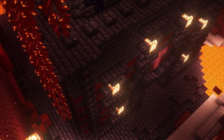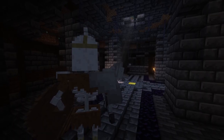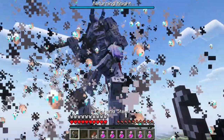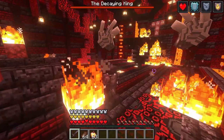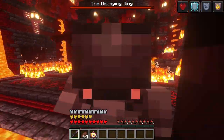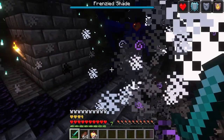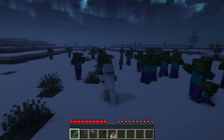The next mod that we have is Mariam's Souls-like Weaponry. This mod currently adds three new structures: the decaying kingdom, champion's grave, and the corrupted moon altar. Each of these structures has its own bosses, and the bosses have a series of unique attacks and animations. If you manage to defeat them, they drop a list of amazing weapons that are also compatible with the Better Combat mod.